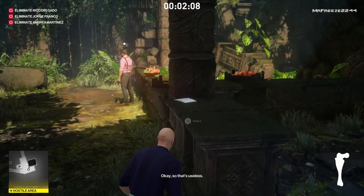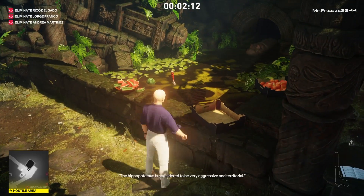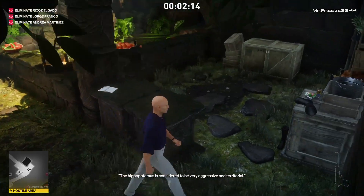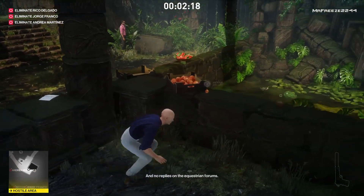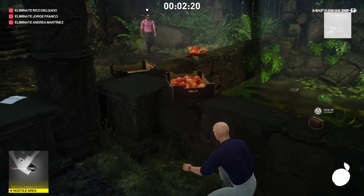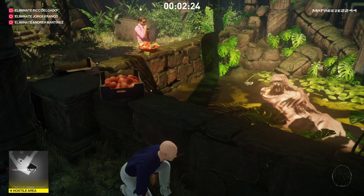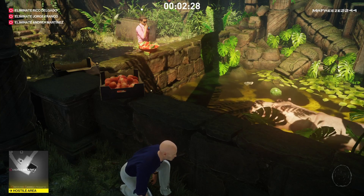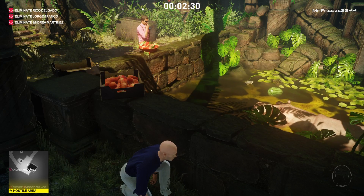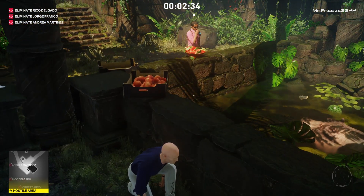As soon as the guard is distracted, we're going to throw the meaty bone in the water — that's going to get the hippo coming out to play. Once that's happened, another guard is going to arrive and have a conversation with the current one. He's then going to go off and get Rico Delgado. It all takes a while to happen, so for the benefit of the video I'll skip to that point — if you're waiting, get yourself a cup of tea.